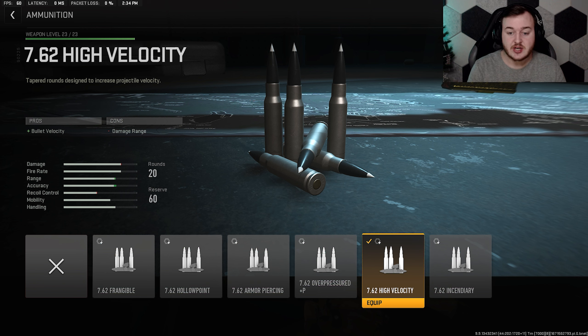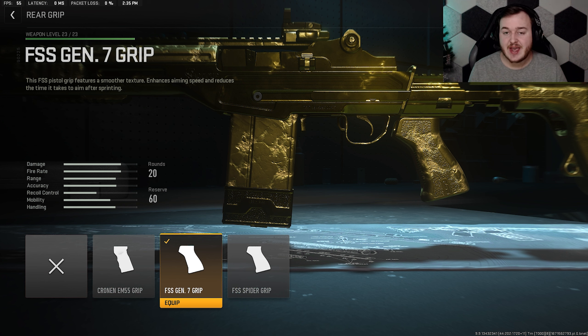For our next attachment we're going to the ammunition and adding on the high velocity rounds for bullet velocity. This is going to help our bullets travel faster through the air to our target, which is a really nice thing to use. You'll see in today's gameplay how fast I'm able to take people out at longer range when using these bullets.